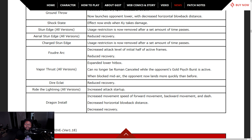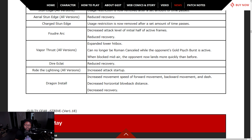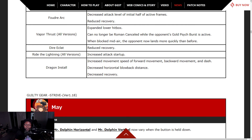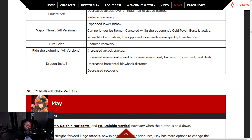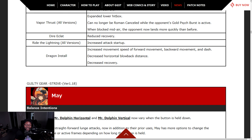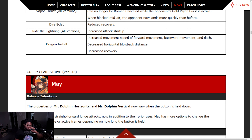Vapor Thrust — expanded lower hitbox, decreased sacrament level. Can no longer be Roman cancelled while the opponent's psyche burst is going on. Undying Clad — reduced recovery. Lightning — increased attack startup, so it got slower. Dragon Install — increase movement speed, forward movement, back movement, and dash. Decreased horizontal blowback distance, decreased recovery. They just want you to use Dragon Install.